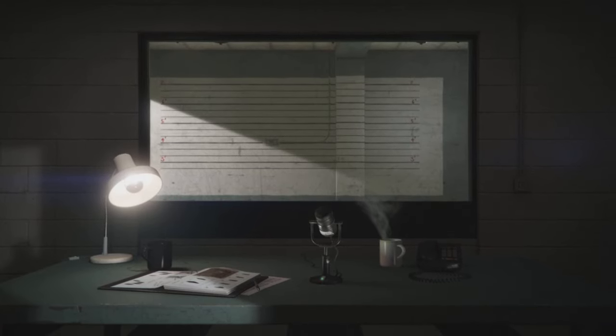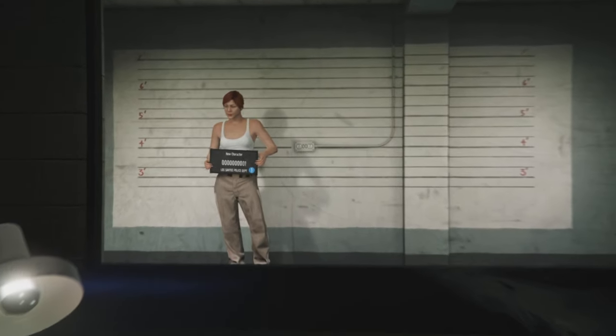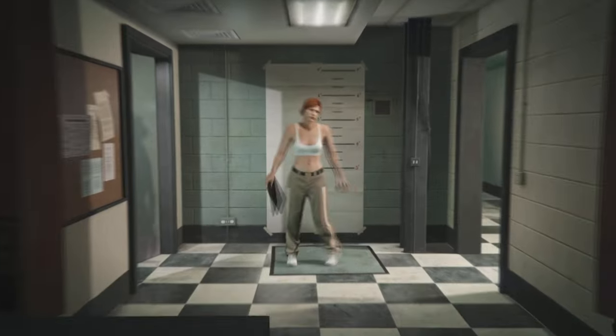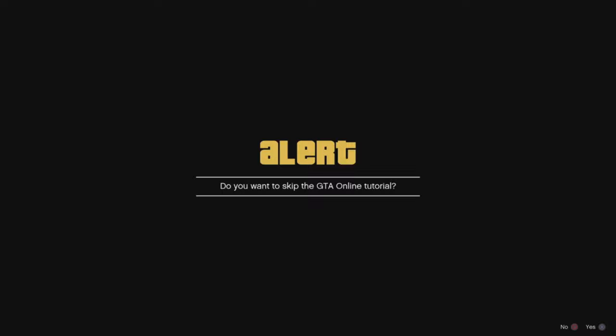We're just going to start editing this character. You don't need to edit anything, so just click Save and Continue. It will create the character, and when the time comes, you're going to hit Skip the GTA Online Tutorial. Just click Yes here — this part is important, so make sure to click yes.